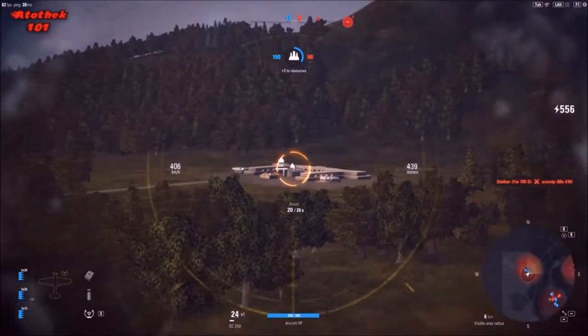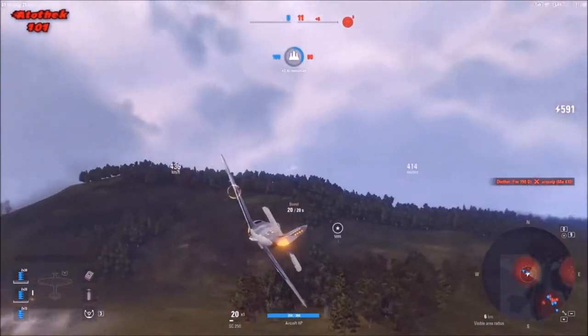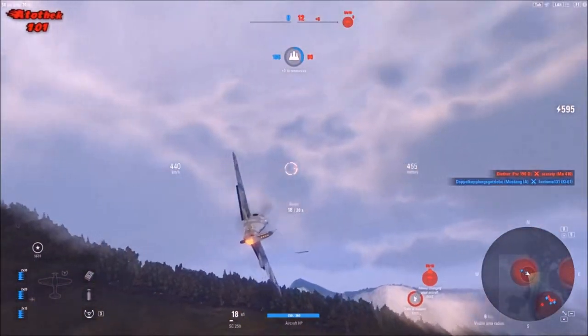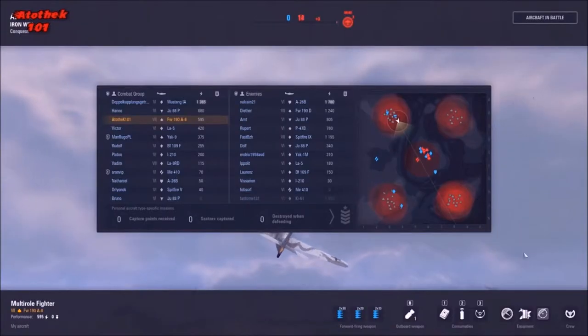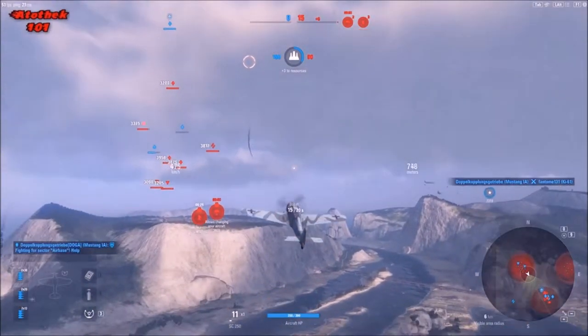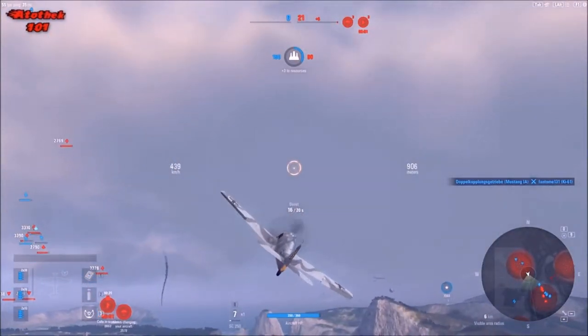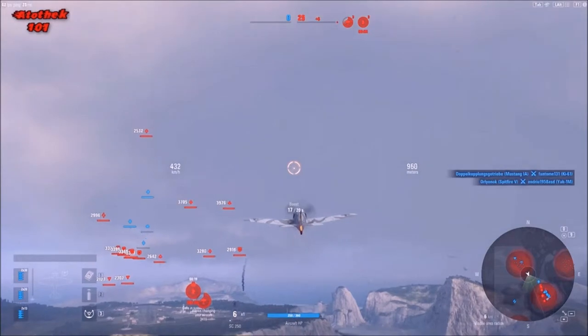This AA set consists of about four buildings, and one of them is the AA gun itself. If you take it out, it's no longer able to shoot. But be aware — it doesn't count as a ground target kill. Now I've left it over to my ground attackers and I'm heading towards the middle to help out there.